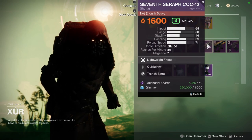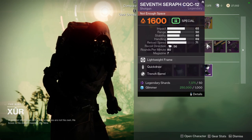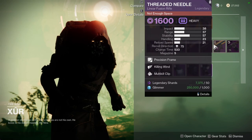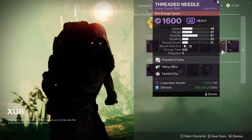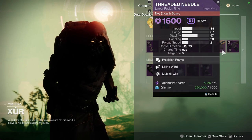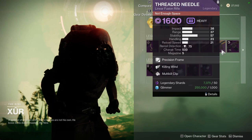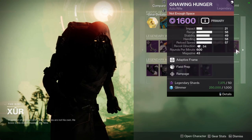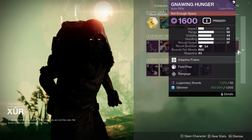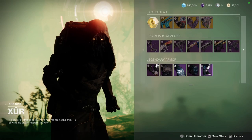We have Seven-Seven CQC with Quickdraw and Trench Barrel — it's a decent PvE roll but not a great one; it just exists. We have Threaded Needle from Season of the Chosen — I would ignore this one because Killing Wind and Multi-Kill Clip is not a good roll. Even if it had the god roll, I'd probably only recommend it on the chance that linears get buffed. Then we have Nine Hunger with Field Prep and Rampage — I'd recommend this because Nine Hunger is a dope weapon and it's never bad to have it in your back pocket.